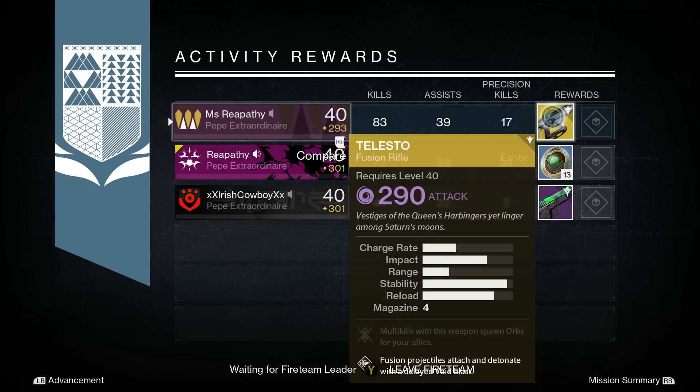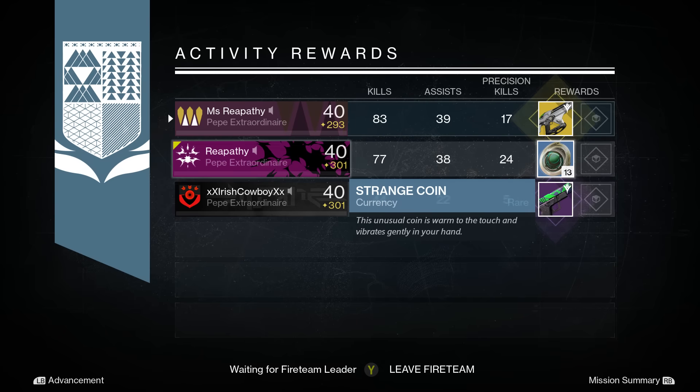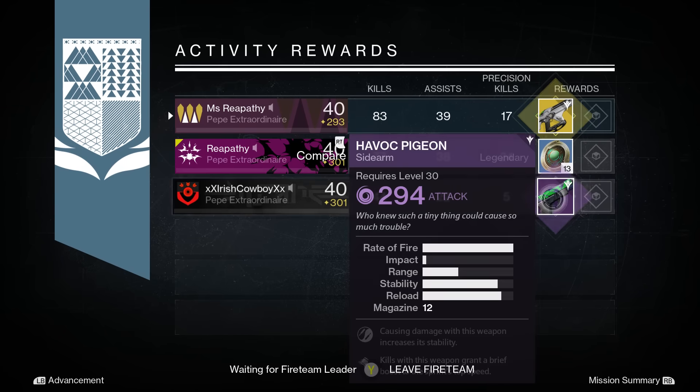Cowboy got the Down and Doubt hand cannon with 293 attack. His perks were a chance to refill the weapon's magazine when critically wounded and kills with this weapon reduce the cooldown of grenades. For my third and final Nightfall, I got the Telesto. From what I've heard, this fusion rifle is amazing. Its exotic perk is that fusion projectiles attach and detonate with delayed void blasts, and it also has a perk where multi-kills with the weapon have a chance to spawn orbs. Reapithy got 13 strange coins and Cowboy got the Havoc Pigeon with 294 attack. Its perks were causing damage with this weapon increases its stability and kills with this weapon grant a brief boost to sprint top speed.